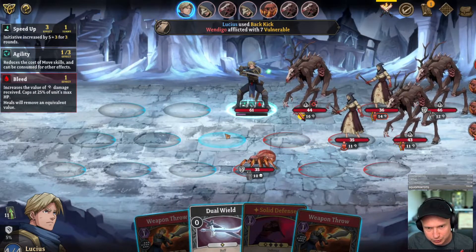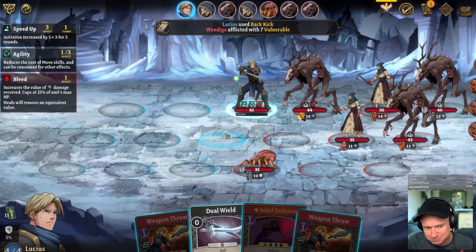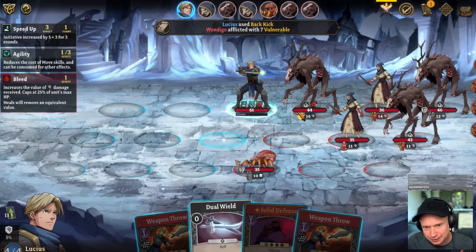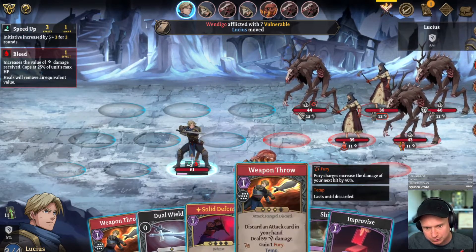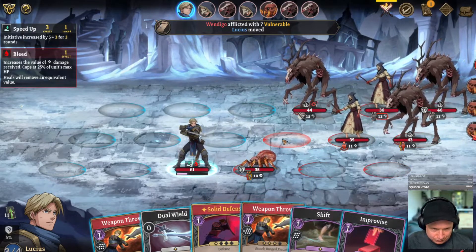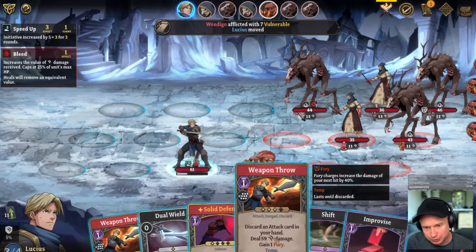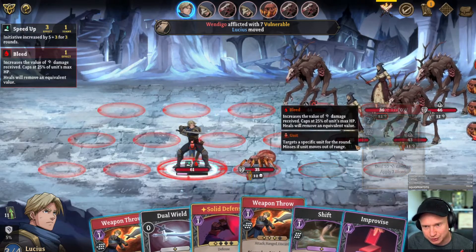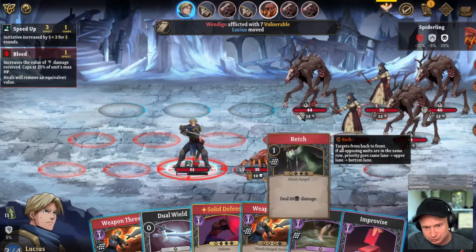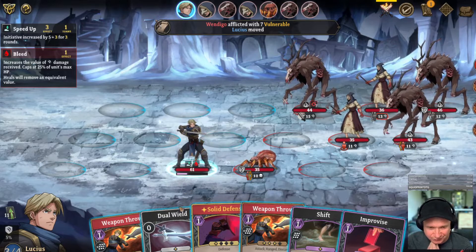You're immovable — got it. I think we gain enough SP. This is going to look weird but I think we move to here. We're going to be able to weapon throw. But that means we can't solid defense, and I think we desperately need to solid defense.